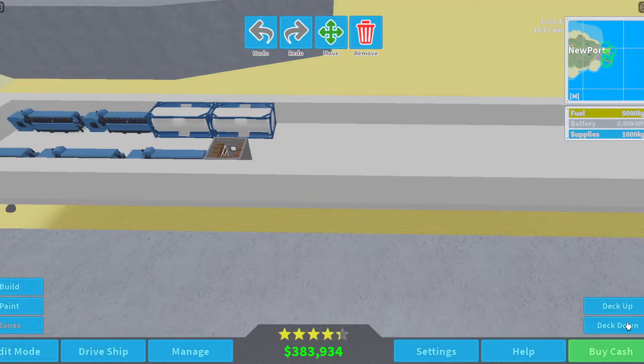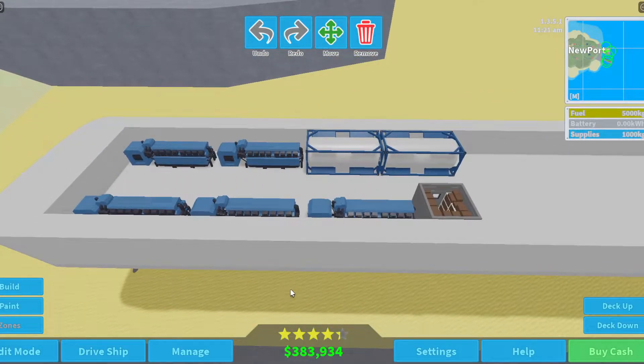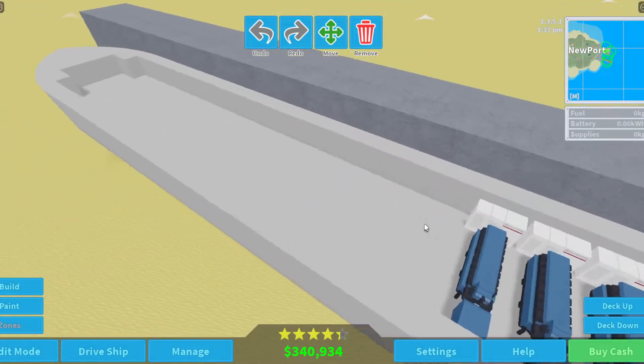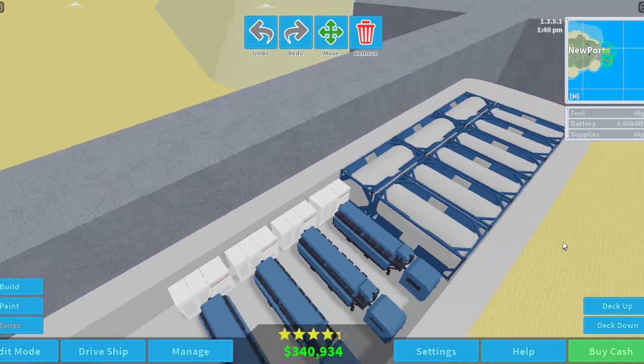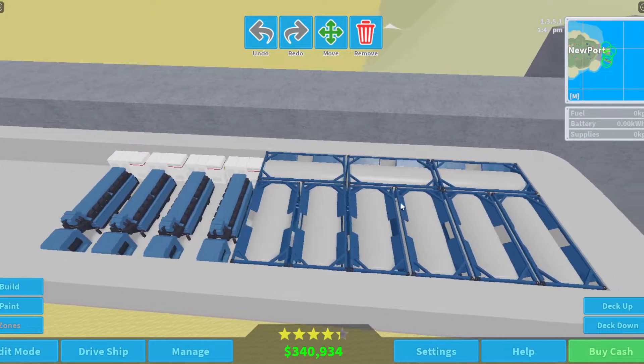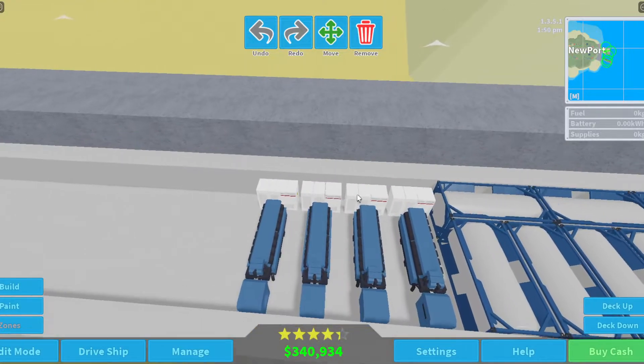I'm going to begin work on my engine room, and then I'll come back when I have finished the engine room. Because the engine rooms are really expensive in the beginning, this is all I managed to get down. But I have quite a good amount of fuel, got some generators, some batteries.